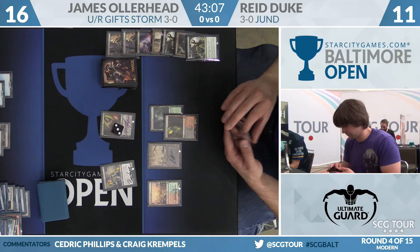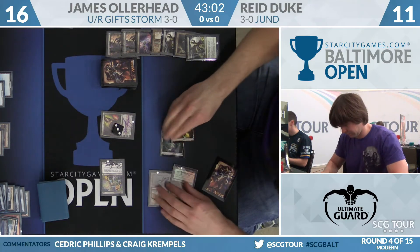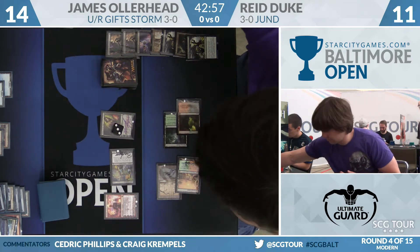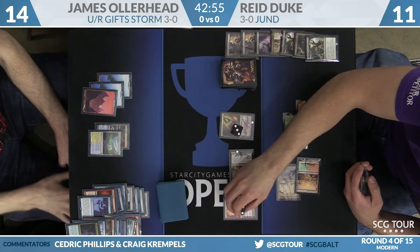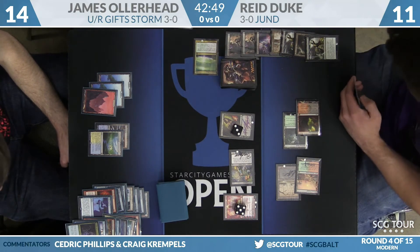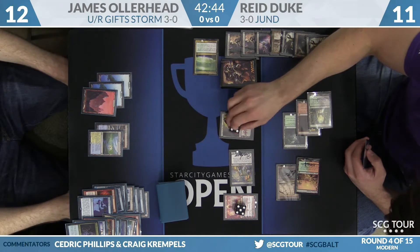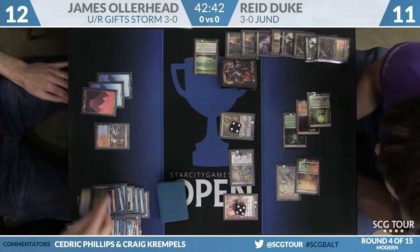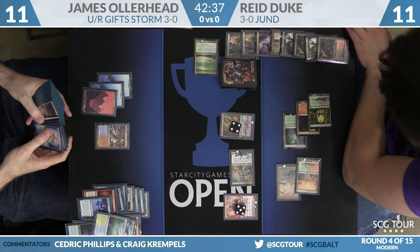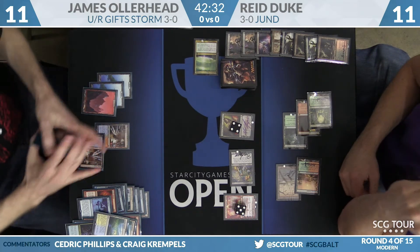A couple of lands for Duke and another Planeswalker. Liliana, of course, very active and playing a huge role in this game. Confidant's going to come across for two, and Olerhead falls down to 14. Now here comes the Torch of Defiance — that will really help up the clock, an extra two points a turn, to just get this game over with. Reveal Maelstrom Pulse — two damage to James Olerhead, who falls down to 12. Reed plays an Overgrown Tomb, ticks up Liliana, loses a Bloodstained Mire, and passes back. Olerhead sacrifices a Flooded Strand and falls down to 11.